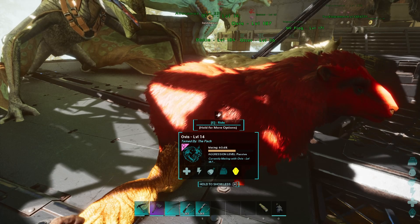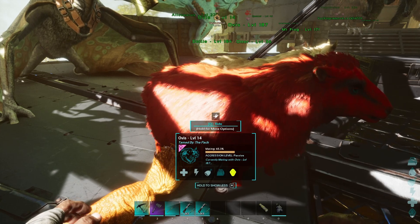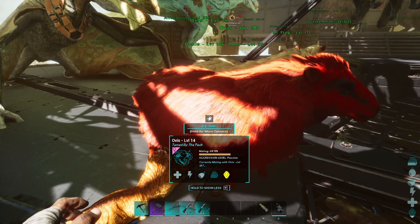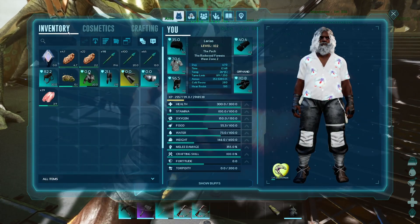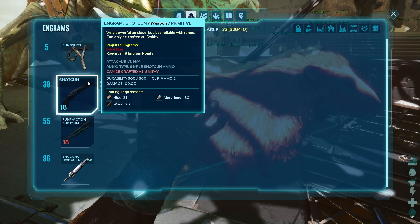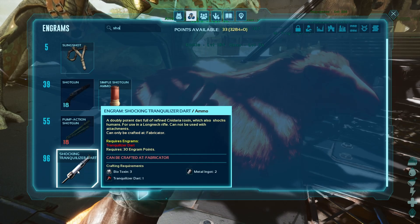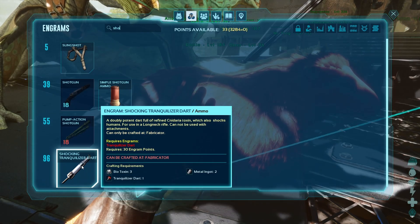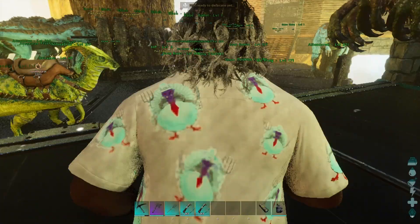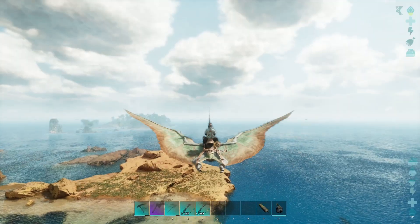You might be wondering what's a low-level Basilosaurus going to do — well, they've got good health. Hopefully they can take the sharks and handle jellyfish. Jellyfish are important because they make the shocking tranquilizer darts. I believe there's an arrow type too — I could have sworn there was a better trank arrow, but I guess there isn't. It's only darts.